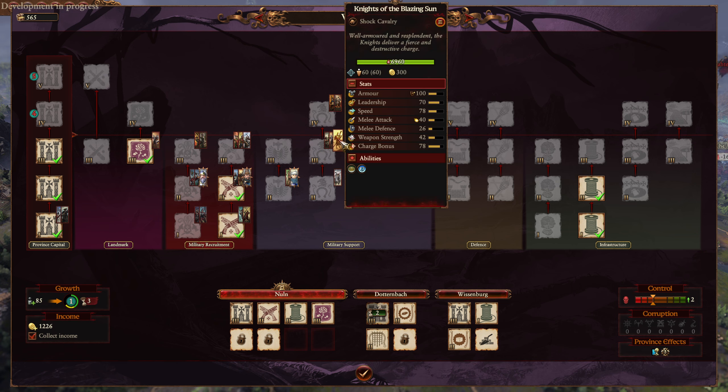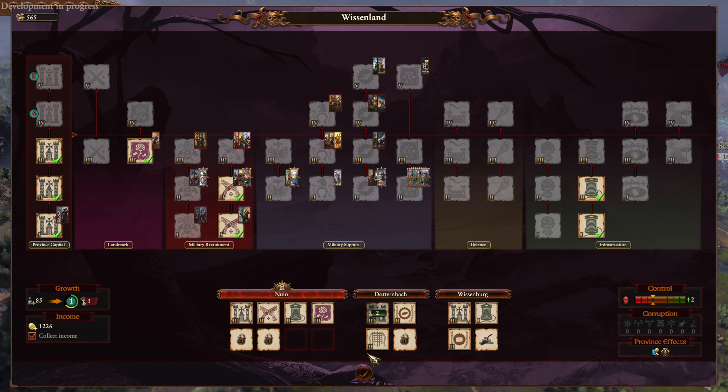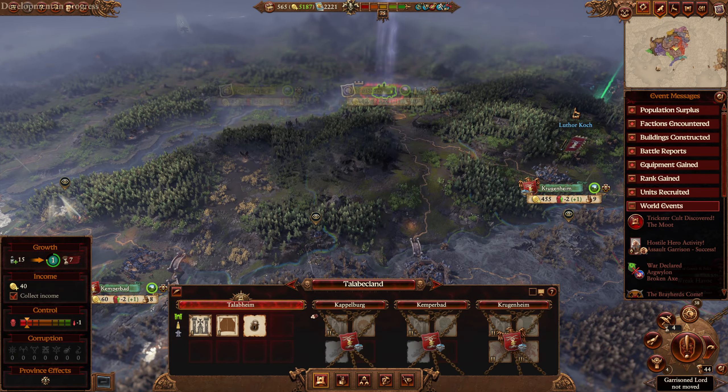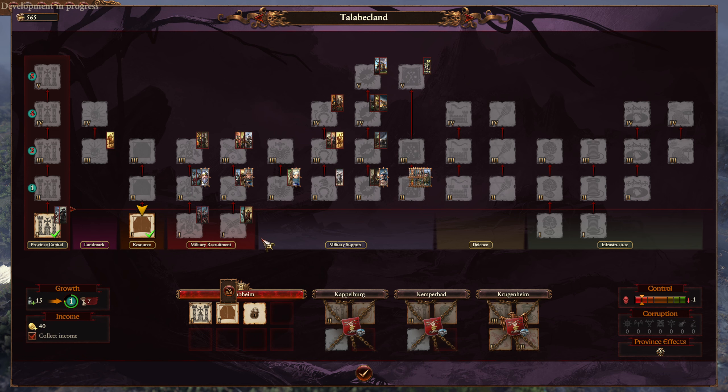Was that even an option in the past? I know Knights of the Blazing Sun were an option in the past, but I mean buying them from a stable - I seem to remember having to actually take Talepoim to get them. I remember having to build the chapter house, which honestly, in a way, I prefer.